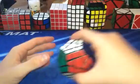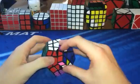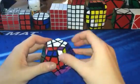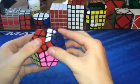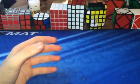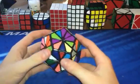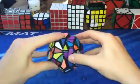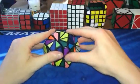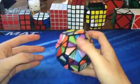Regular old Megaminx by Shengshou — I'm gonna be getting the Dayan one because I kind of want to get into Megaminx. It's pretty good, pretty fast, corner cuts well. Then I have a Pyraminx Crystal tiled — someone in my school scrambled it. It's okay to turn, but it locks up all the time. If you're just careful with it, it's very fun to solve.